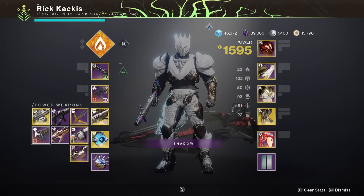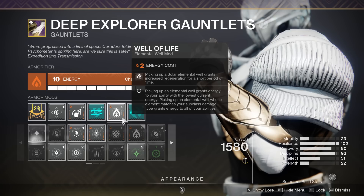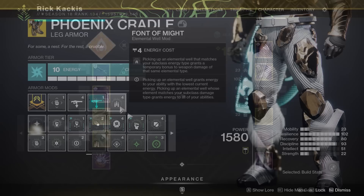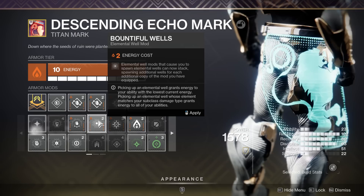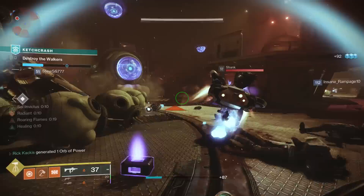Gjallarhorn is a great option, but this Fixed Odds with Incandescent has been very good as well — especially since machine gun overload rounds can be useful. For mods: Elemental Armaments for easy well generation with solar weapons, Well of Life for survivability since Lorely is gone, Double Impact Induction since we're constantly throwing Throwing Hammers for grenade cooldown, Seeking Wells so wells come to you, Font of Might to boost solar weapon damage, and Explosive Well Maker as another well producer — which works great with Gjallarhorn and even Pardon Our Dust.